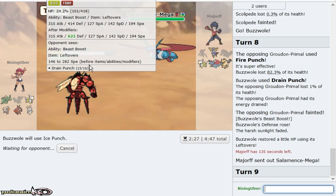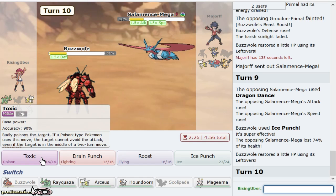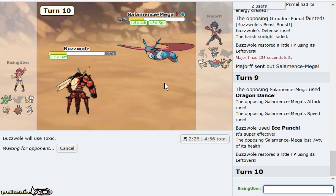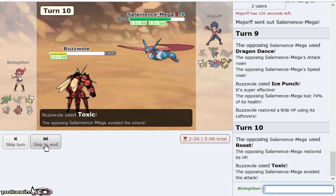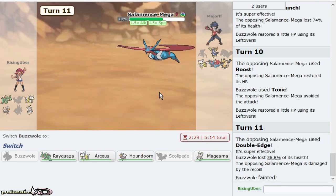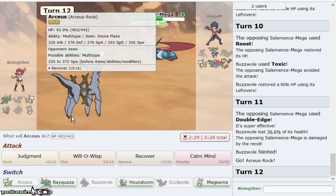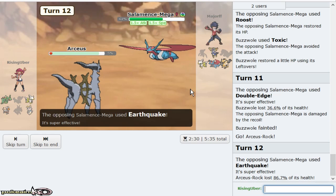With Ice Punch here — lovely. I'll go ahead and Toxic on his Roost. You can Double Edge me — better Double Edge me. What a good turn. What a great turn. Not, because now you can potentially set up again. Not really, I did 74. The reason I want to Toxic is because in the event that he crits me right now — I'm pretty sure Earthquake is not going to knock me out — I need to get rid of Mence. Salamence is a giant threat no matter what I do. Thankfully, he gives me Mence.